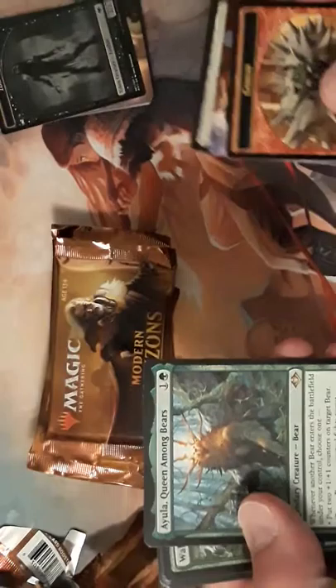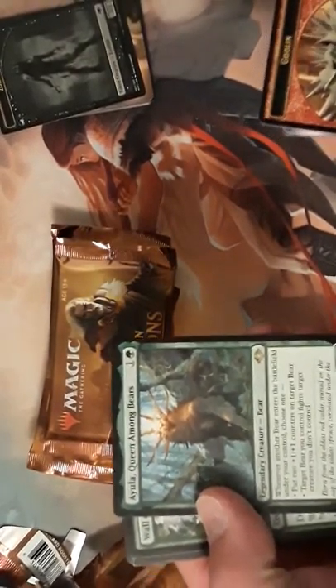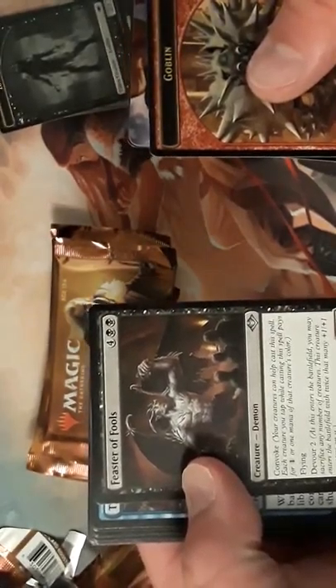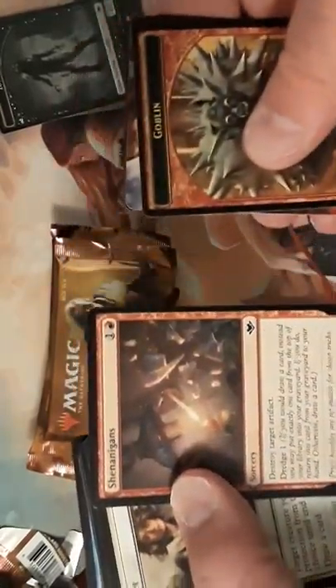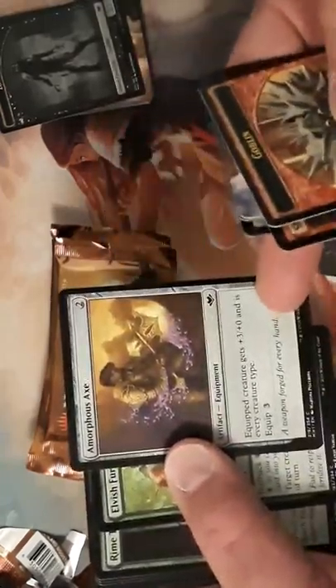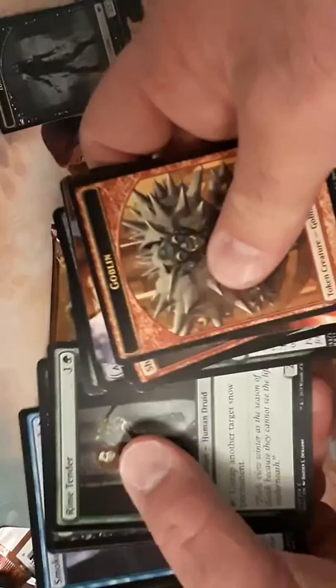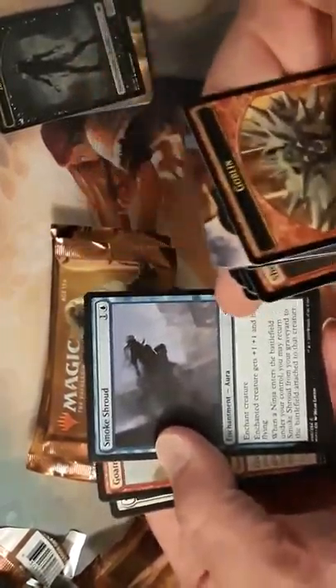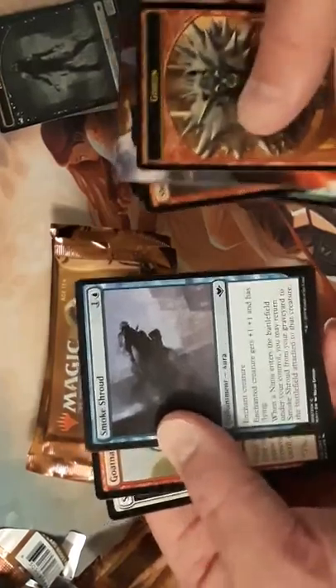We got a Goblin Jitte and the Queen Among Bears — it's a decent card. Wall Blossom, Feaster of Fools, which is really good — I've seen this cast a couple times with the convoke cost. Tribute Mage is another good one. Shelter, the Axe, which gives every creature type and can be really good at times. Tinder Wall — one of my favorites. Unearth can bring back Relentless Rats. Smoke Shroud can be put on ninjas and has the ability to come back. Alright, on to pack three.